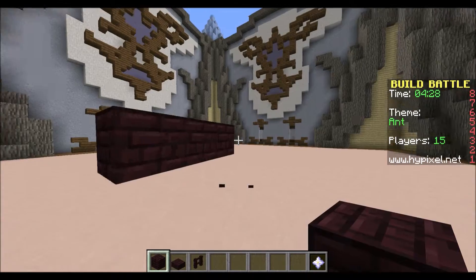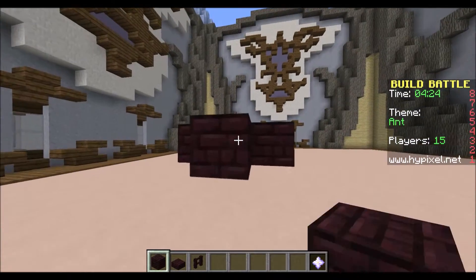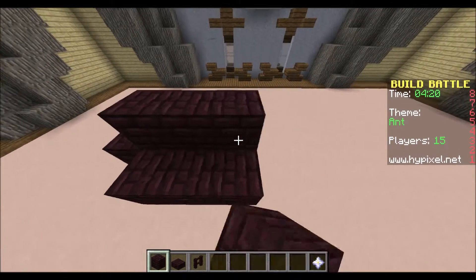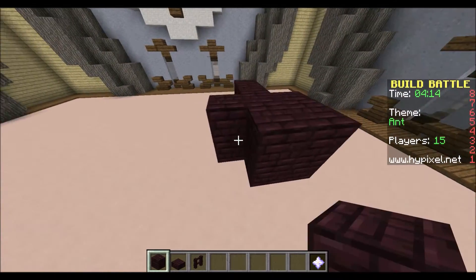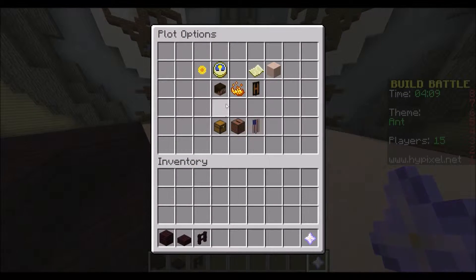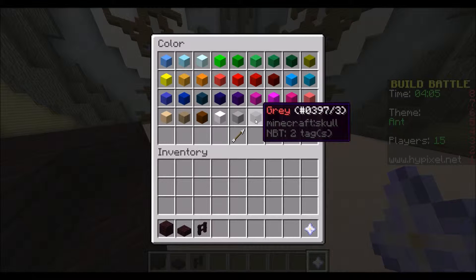I realized that fences would look good as legs. Here I start with the head — I wanted it to be off the ground and I'm trying to make it a kind of roundish triangular shape, like a teardrop, but I didn't want it to be round in the back so it would flow into the next part.